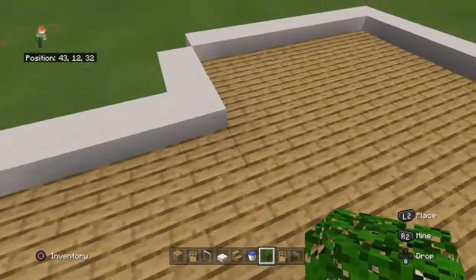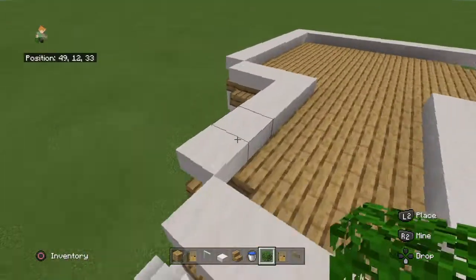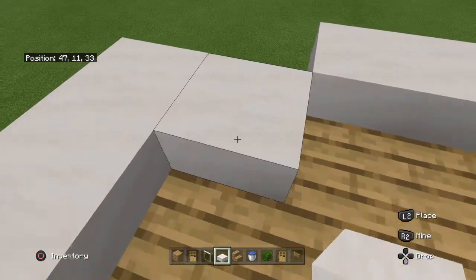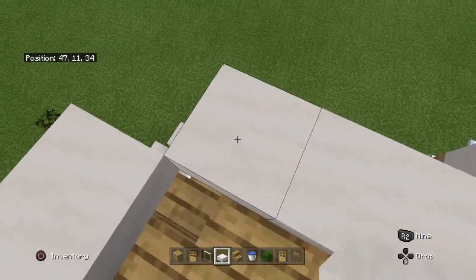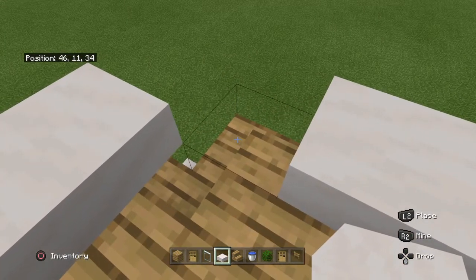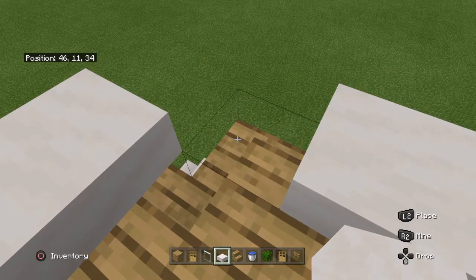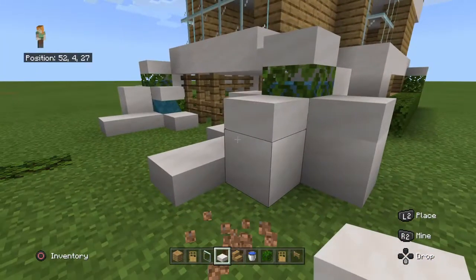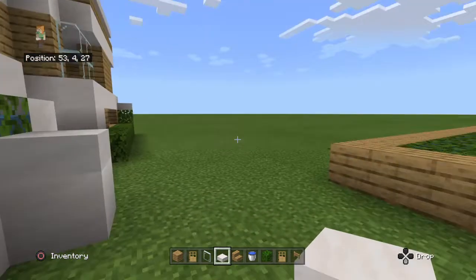You can place a slab on there - it can be anything, you could even make a little extra design there. Then what you want to do is place stairs all around the design. Last but not least, fill in the thing with oak then place slabs on top of the stairs. You can just see the box of where you place it, so you can see.